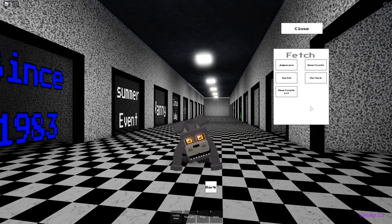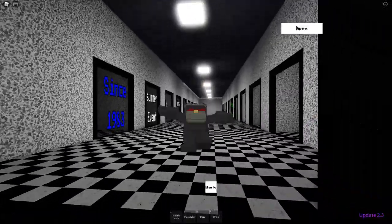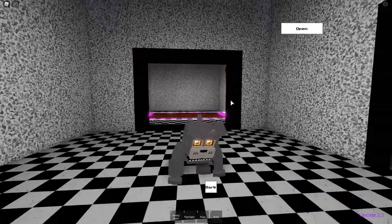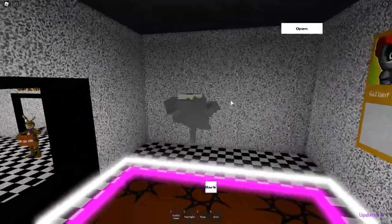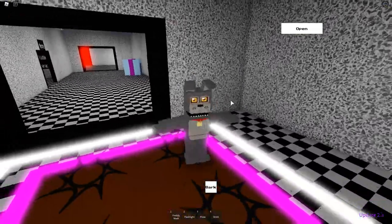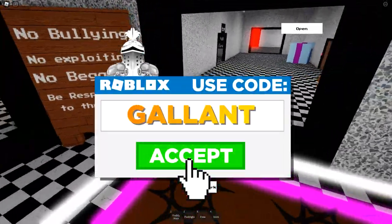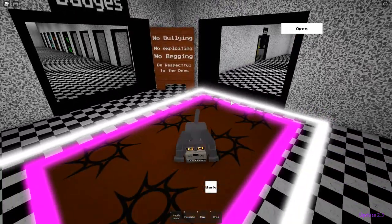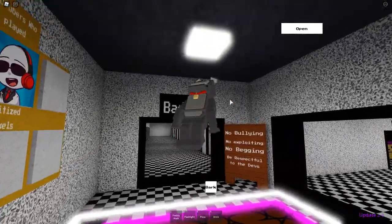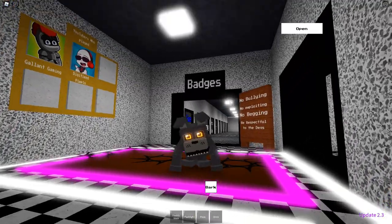And there you go — that is how you get all the new badges in the game, and even some secret characters sprinkled in there too. I hope you guys enjoyed it. If you did, leave a like and a comment down below. Subscribe and hit the bell icon so you never miss any of my daily videos. Whenever you're buying Robux, use star code Gallant. My back item and my helmet are both available in the store now, so the links are down below. That's it for me — I will see you all next time. Bye.